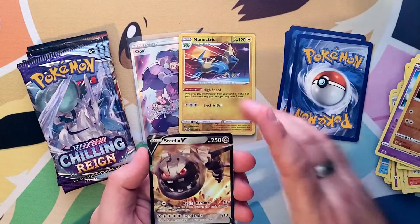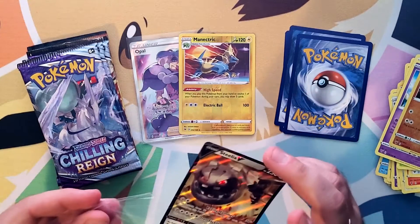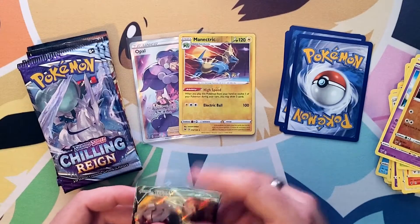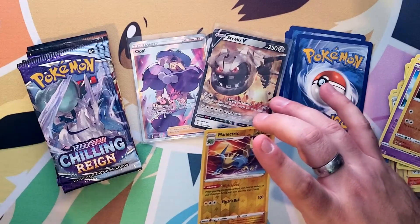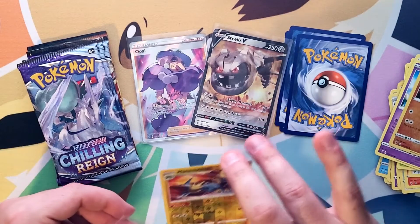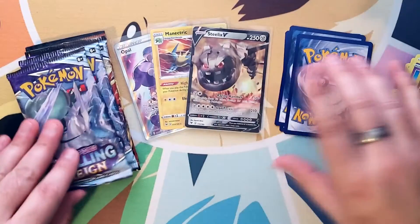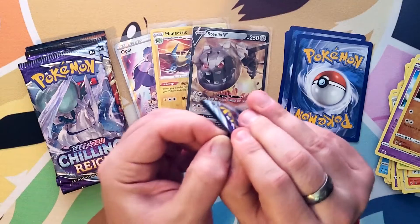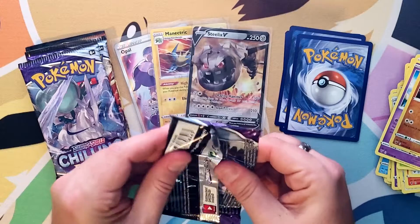A Steelix V — beautiful! Look at that. Getting a V card is cool. We did the ultra premium collection chest — that's 17 of the Celebrations packs — and we got some amazing stuff. To get pulls in these packs it's actually not that easy lately. On to Chilling Reign, the first one I've ever opened.